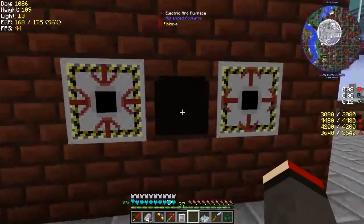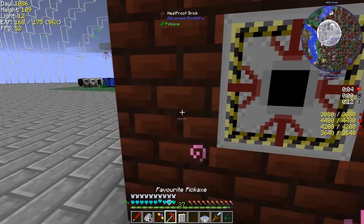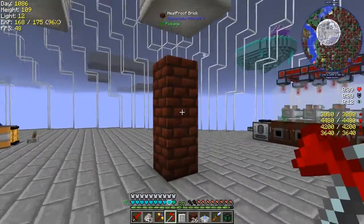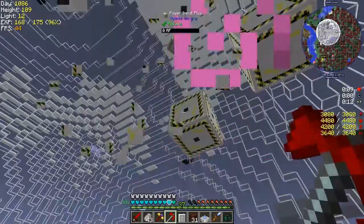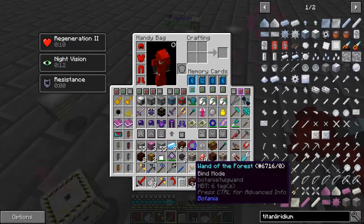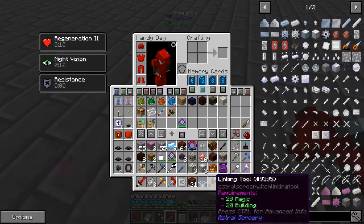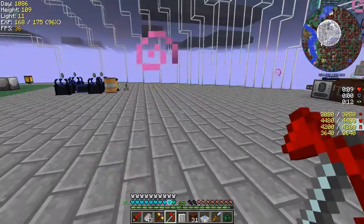I think we've got everything we need this time. Let's just excavate it away and pick up the bits. I've got a few bits which I can't pick up because I've got no space. I don't need the ones with me, okay — let's just do this again.